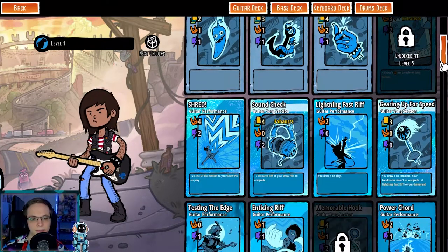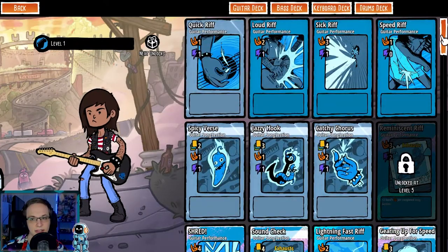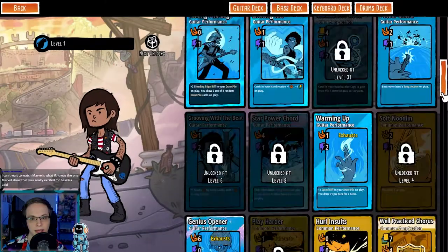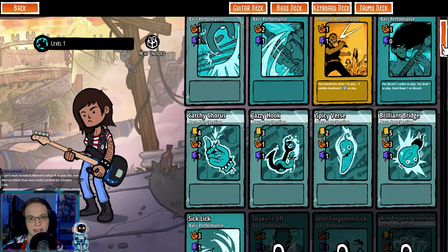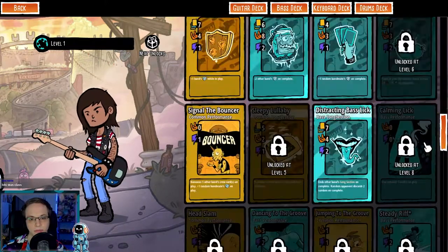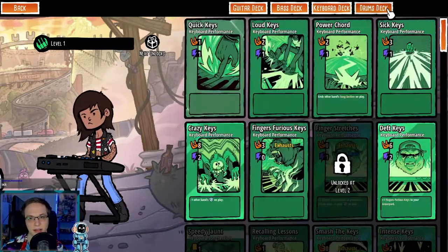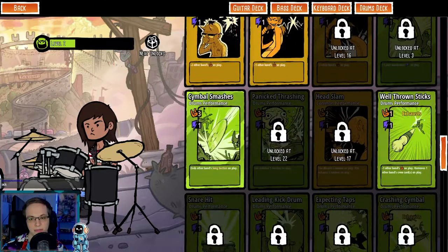Guitar deck — what is the guitar good at? Echo of the Shred added to your draw pile — what does that do? I don't know what Echo of the Shred is. Plus two Bleeding Edge Riff to your draw pile — you draw two out of eight random draw pile cards on play. Dedicated fans, you have your crew. Base deck — what is bass about? Is it card draw? They're all going to have different things. The keyboard deck. It's kind of hard to tell what they're all specifically good at, but I'm sure as you play more you'll figure it out.